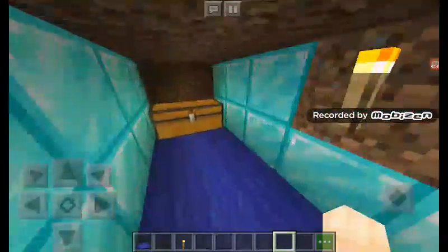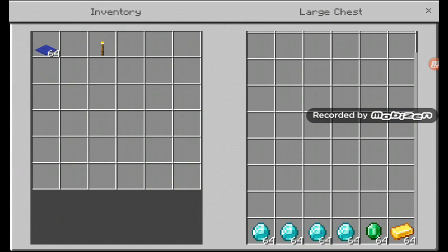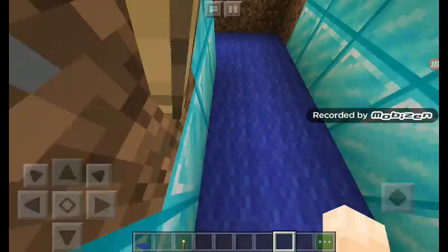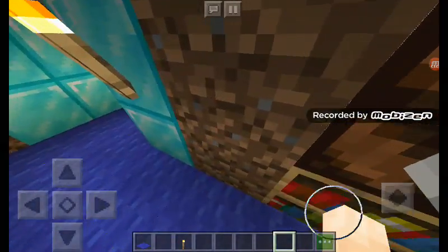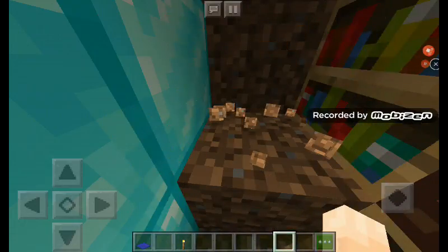My bed, diamonds, chest — empty. The grey room. And now I'm going to go in here.